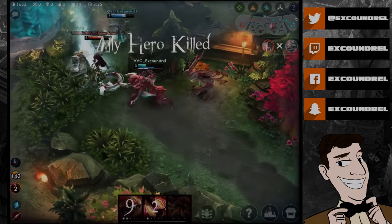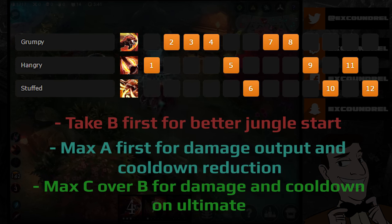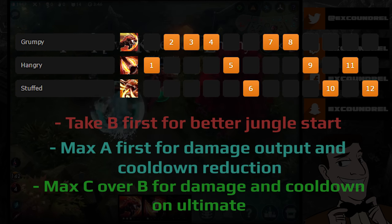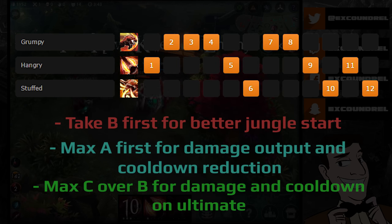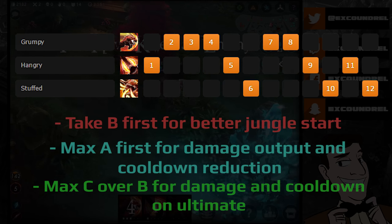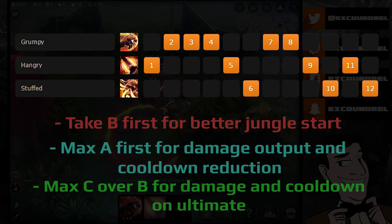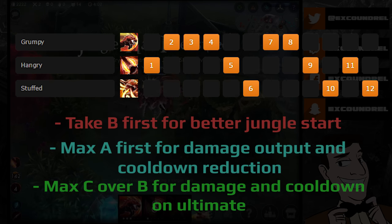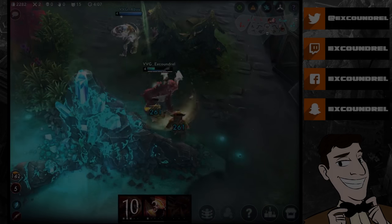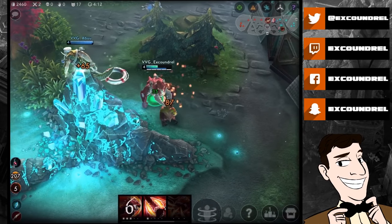For the CP build I would take B first — it gives better level-one dueling and jungle clear. Then I max A as soon as possible to reduce the cooldown and get huge damage output once I have crystal power. I max C over B after that because of the insane damage and cooldown reduction it provides. You don't really need to max B for damage as CP since you always get that 80% scaling regardless of level.